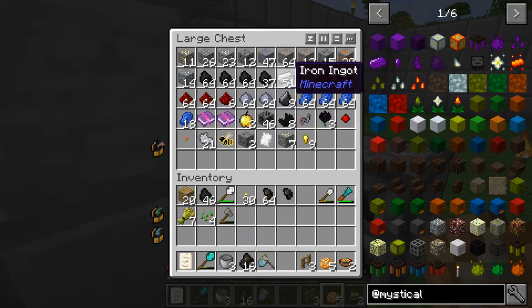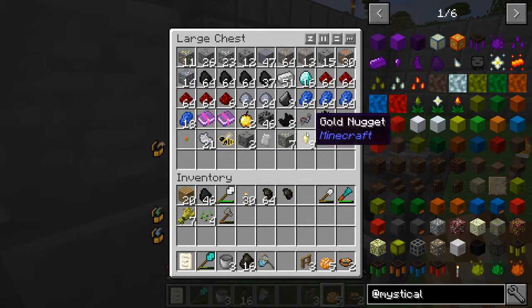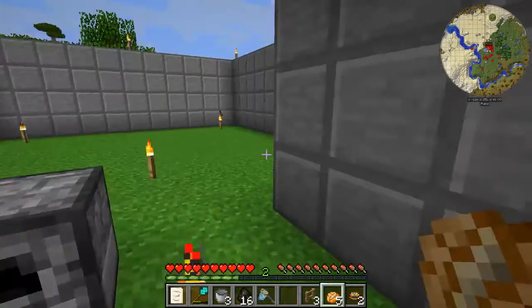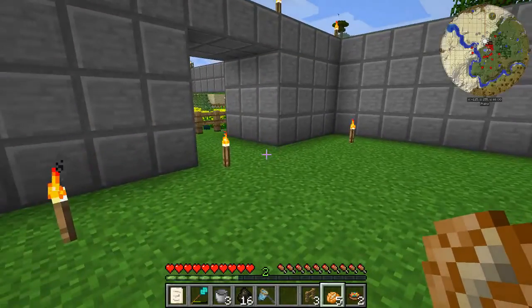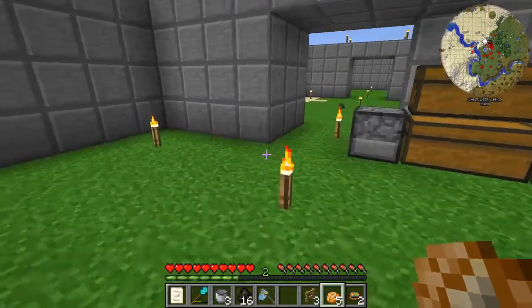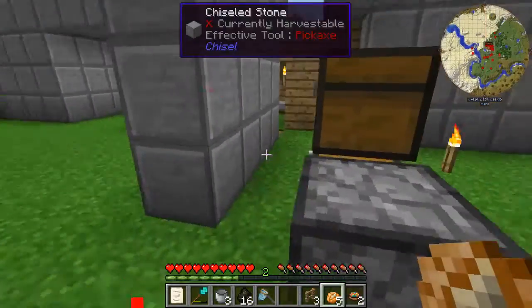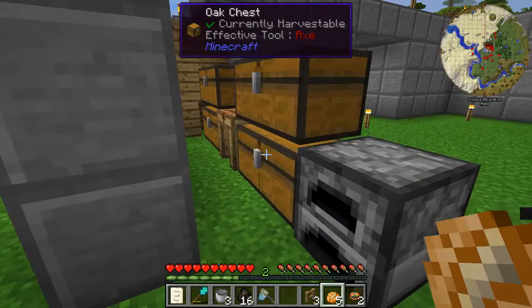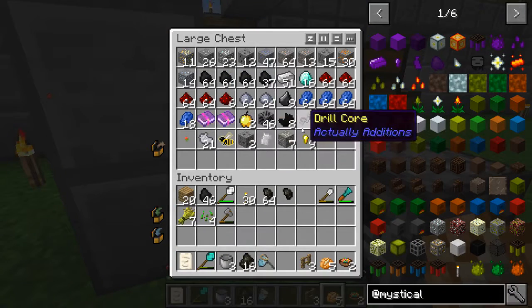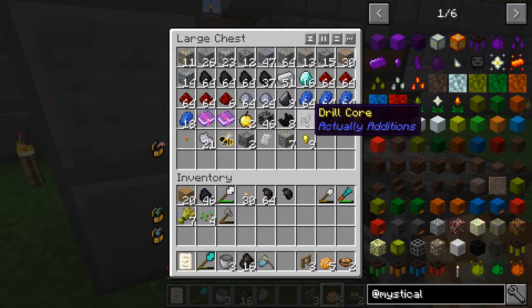I pre-processed some iron and gold just in the sake of trying to speed things along a little bit. I'm going to be using Thermal Expansion because it's finally out for 1.10. I've been waiting for one more mod which was Mine Factory Reloaded — now that that's out I can actually start play testing this with the mechanics that I want. I got a drill core which is nice, and making a drill might be high on the priority list because they're really convenient.